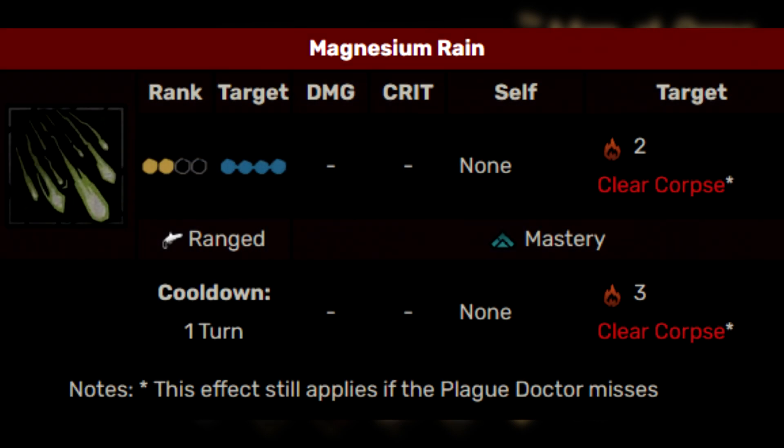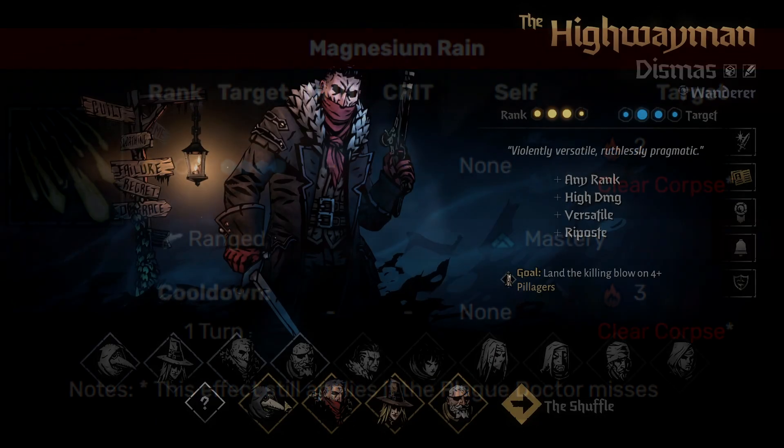And finally, the last ability in her kit is Magnesium Rain. This is a cleave ability that hits all four enemies at the same time, applying a burn of 2 — or 3 when upgraded. It also has the unique ability of removing corpses, making it very interesting in certain areas.